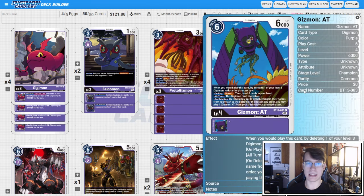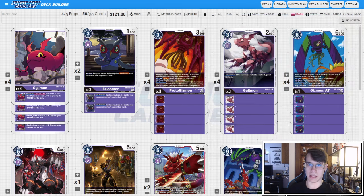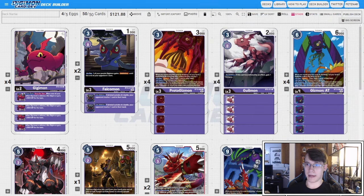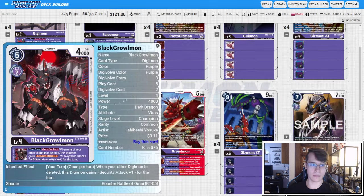For Gizmon AT, you can pop your level four to play it for a reduced cost of two — draw two, trash two, can't digivolve, same deal. It pairs really nicely with the Gilmon because you're effectively popping it to play Gizmon AT, which reduces cost by four and then you gain one memory back, so you're paying one to hard-play a Gizmon AT, which feels really nice.